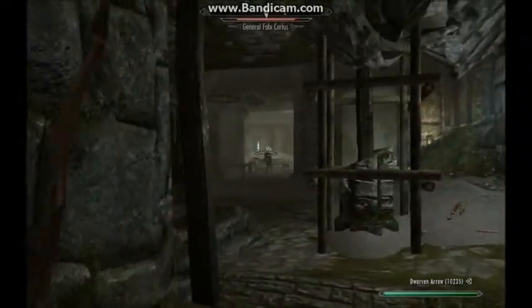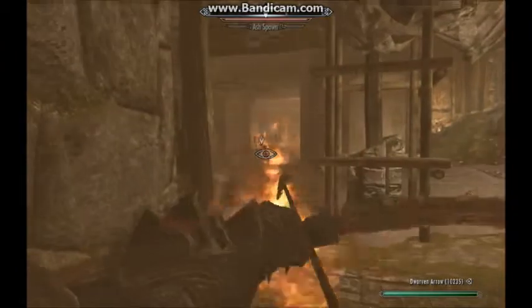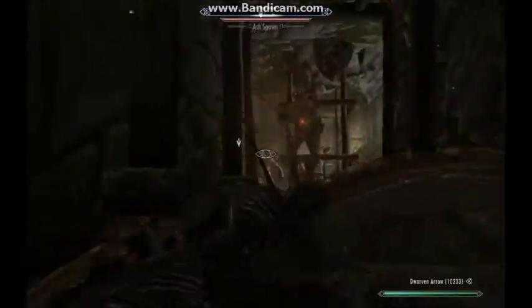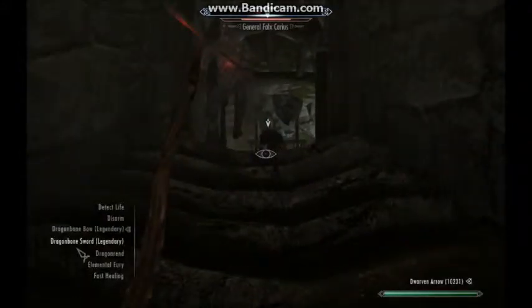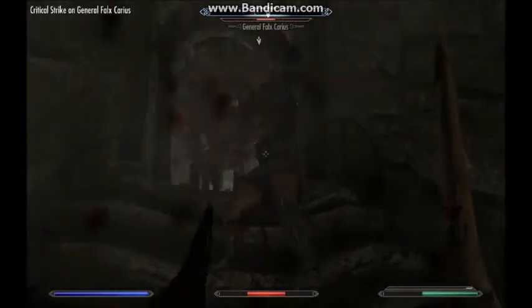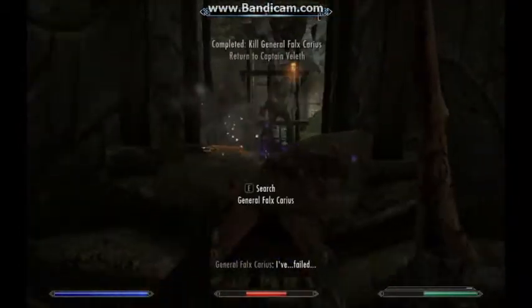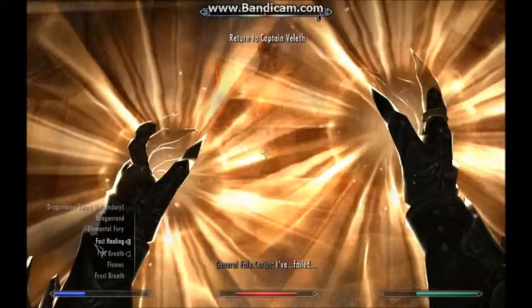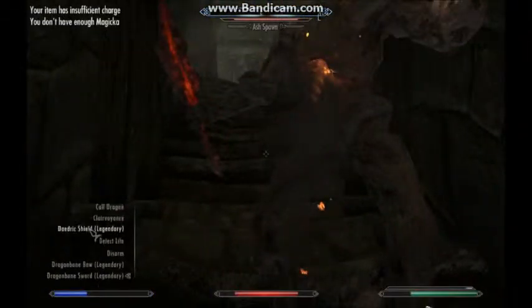I screw up. He's actually carrying the weapon and using it right now, as you can see. The enchantment is like a 50% chance to do frost, fire, and shock damage — around 20 points or something like that. It's really strong. As you can see I was getting hit with fire. It's a pretty tough fight because he spawns these ash spawn.